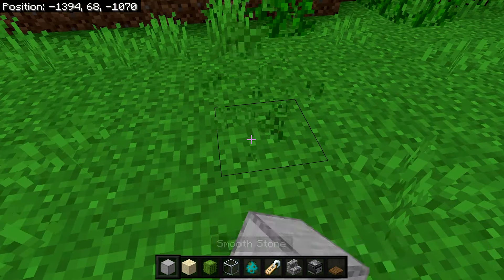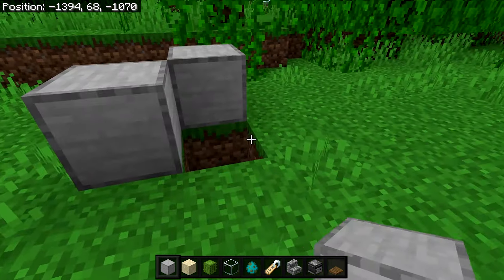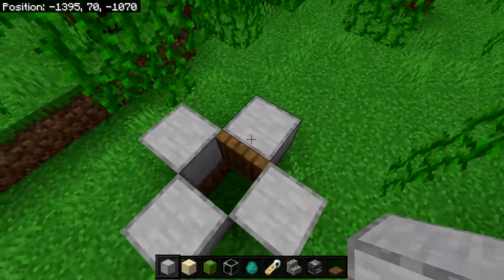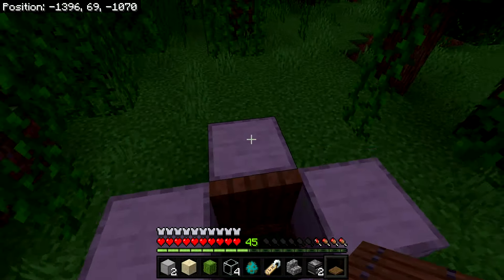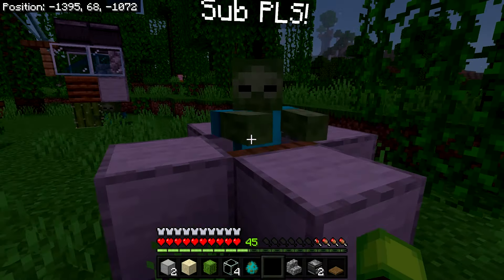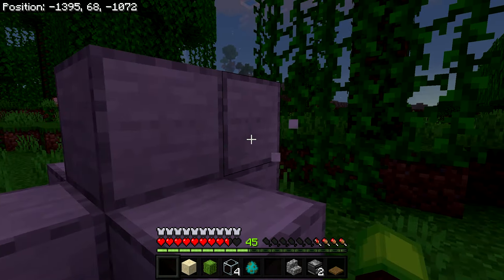Once you have everything, the first thing to do is dig down by one block and place some temporary blocks all the way around. Then temporarily place a trapdoor and open it. Once you've built this little contraption, wait until nighttime. When a zombie follows you, go right here and jump over it so it falls into the hole. Once that happens, give it a name tag, or if you found a zombie that can hold items, drop it something to hold.